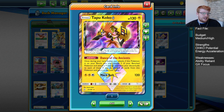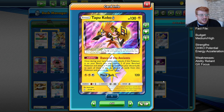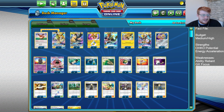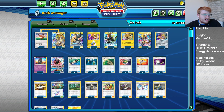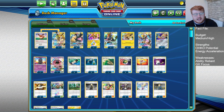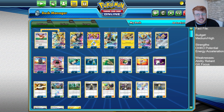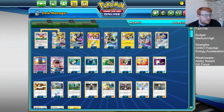Koko Prism Star — Dance of the Ancients is such a big deal here. We can simply put him from our bench into the Lost Zone and choose two of our bench Pokemon to attach a Lightning Energy card from the discard to each of them. Great energy acceleration means we can get a Jolteon attacking for two energy out of nowhere, help push the PikaRom out of nowhere, and we have Energy Switch synergy to make this even more of a threat. Getting a bunch of energy into play is one of the reasons why this deck can just burst out plenty of attackers all at once.